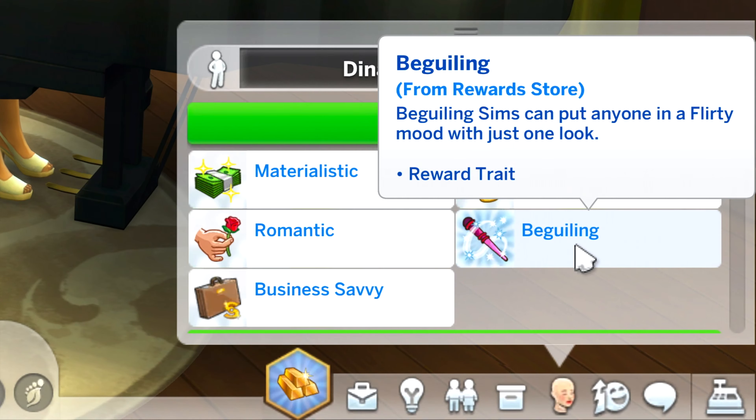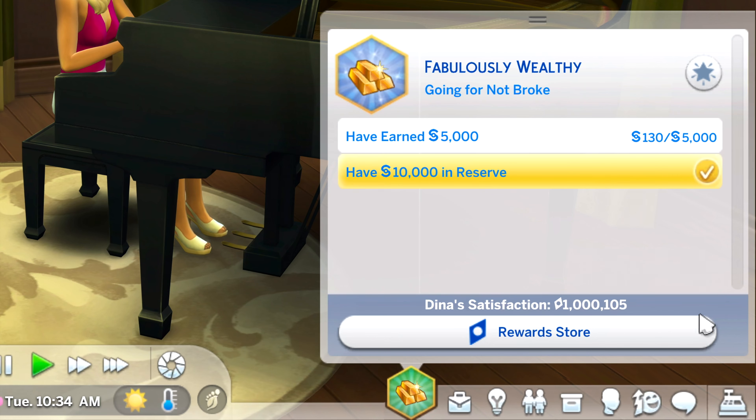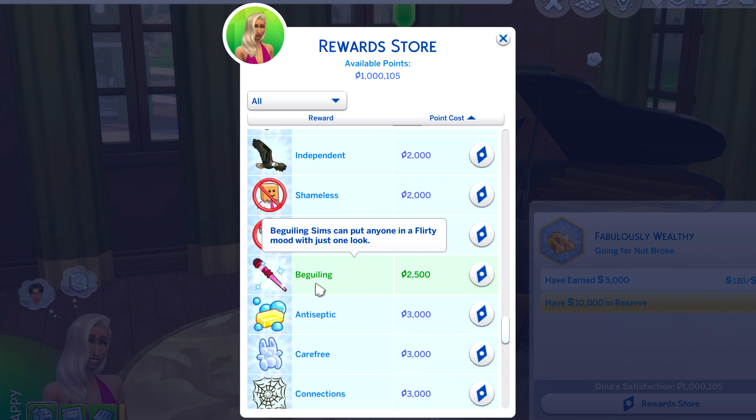With the help of the Beguiling trait, Dina will be able to seduce Jeffrey in no time. To get this trait, you will need 2,500 satisfaction points to purchase it from the reward store in aspirations.